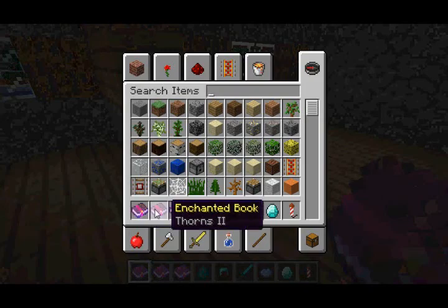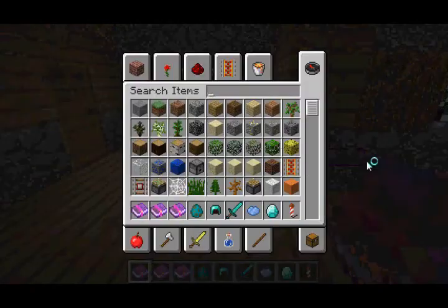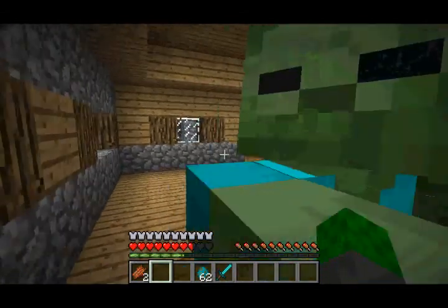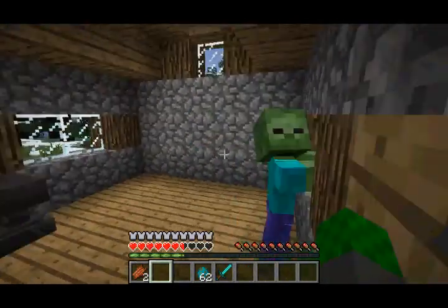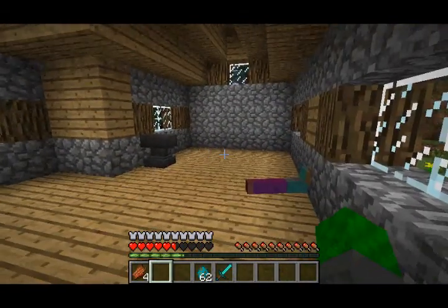The next feature is that they added a new enchantment called Thorns. Basically, it can be applied to armor, and if a mob or another player attacks you, the damage will actually be inflicted back to the person that attacked you. The Thorns enchantment only goes up to 3 levels. Here I have a full set of diamond armor enchanted with Thorns 3 — the zombie is getting damage and I'm not even doing anything. But it doesn't inflict the damage back all the time; it'll only occur occasionally, so mobs are still capable of killing you.